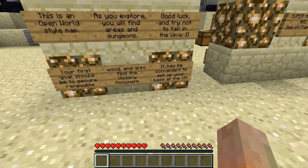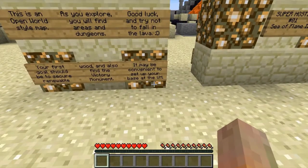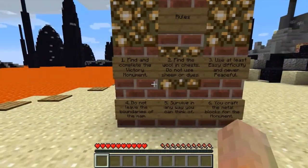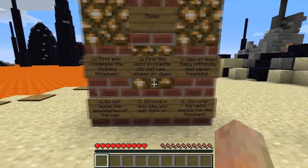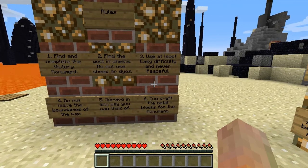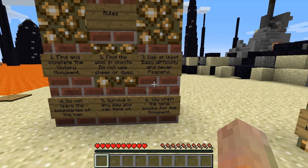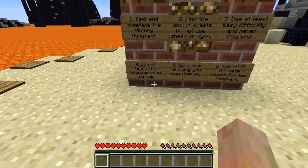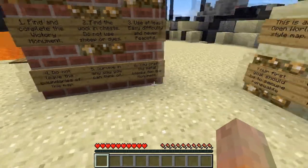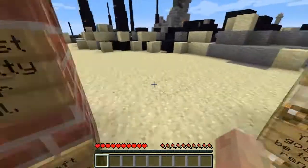Also find the Victory Monument - it may be convenient to set up your base at the Victory Monument. That's what the VM is. Rules: find the Victory Monument, do not use sheep or dyes, use at least Easy difficulty, never Peaceful, do not leave the boundaries of the map. Try to survive in any way you can think of - you can craft the metal blocks for the monument.